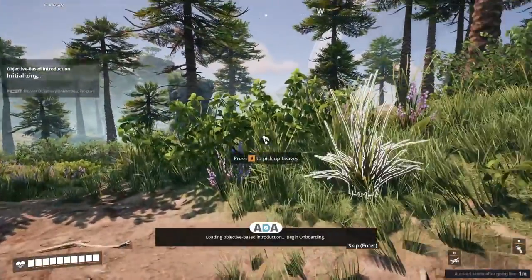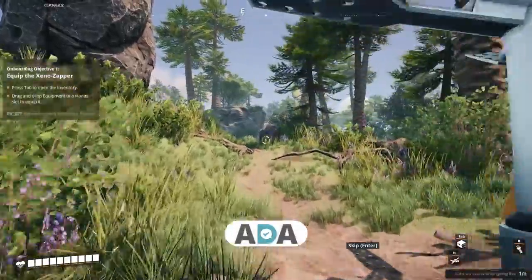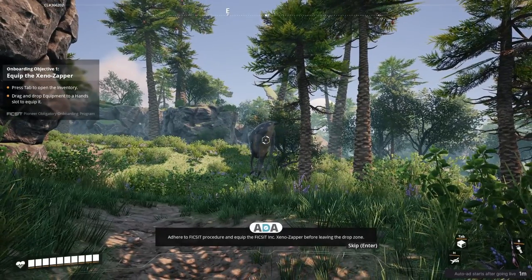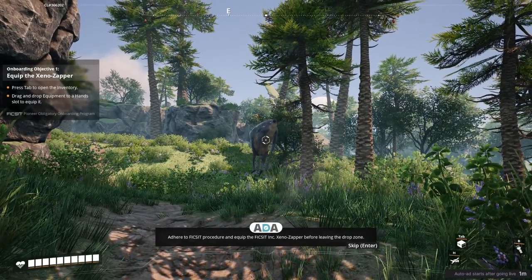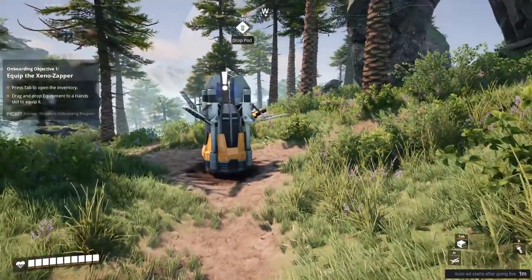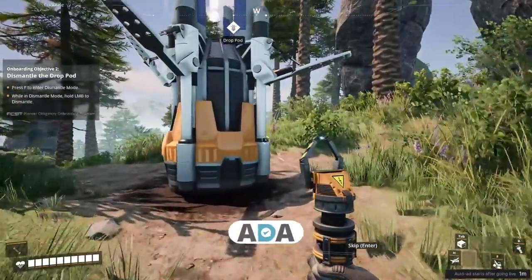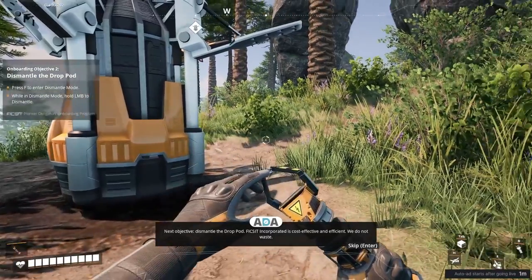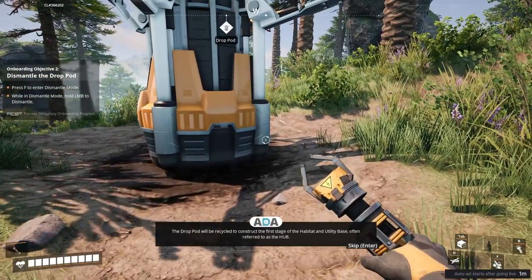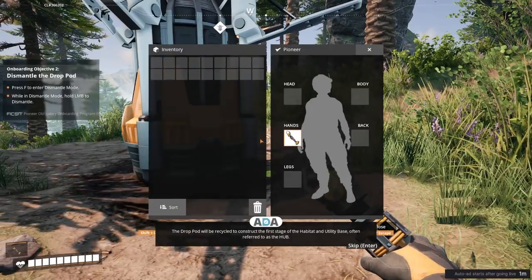Loading objective-based introduction. Begin onboarding. First contact safety tool supplied due to presence of alien megafauna. Adhere to Ficsit procedure and equip the Ficsit Xeno-Zapper before leaving the drop zone. Next objective: dismantle the drop pod. Ficsit Incorporated is cost effective and efficient - we do not waste. The drop pod will be recycled to construct the first stage of the habitat and utility base, often referred to as the hub.